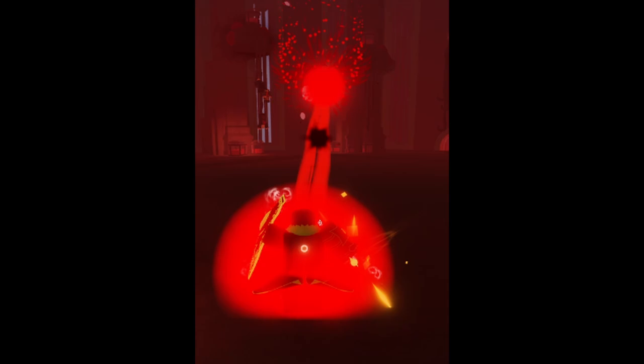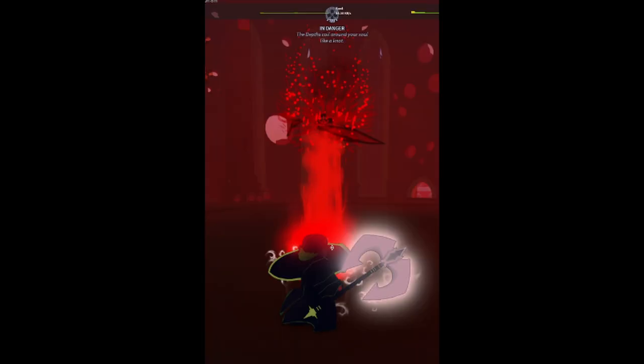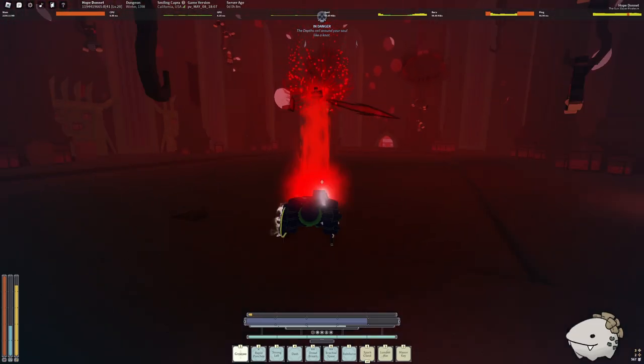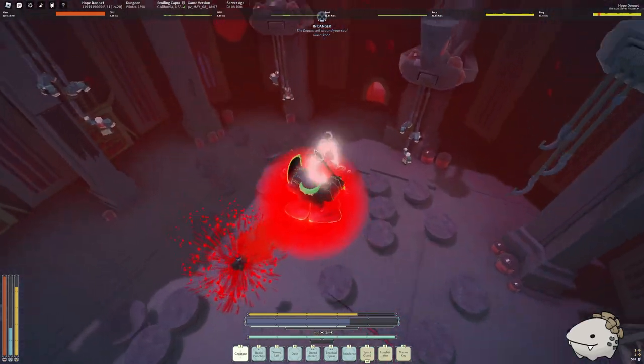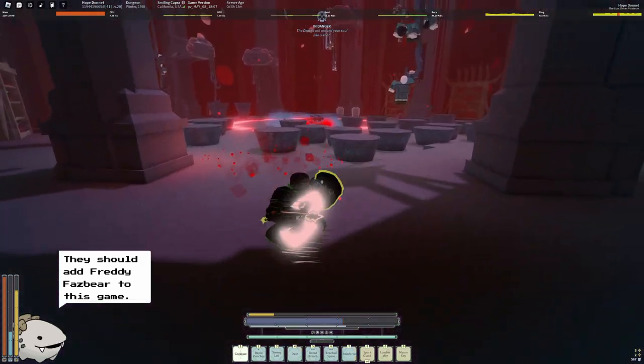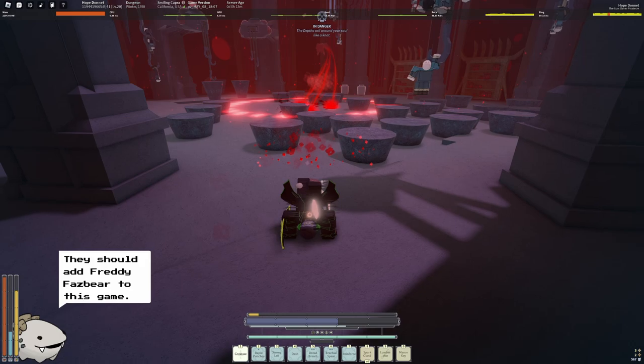Chaser's triple blood move: hold block and parry the first two hits, then block the last one. Chaser's blood sucking move: dodge it, or if you have Brick Wall you can block and dodge before you get slammed down.